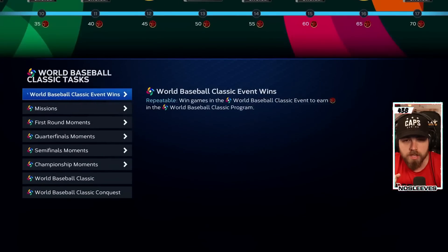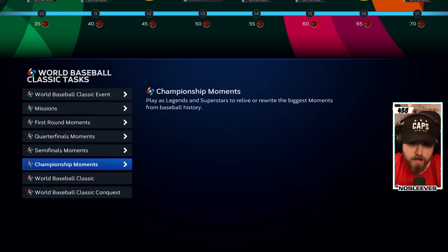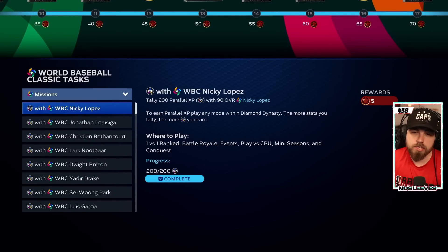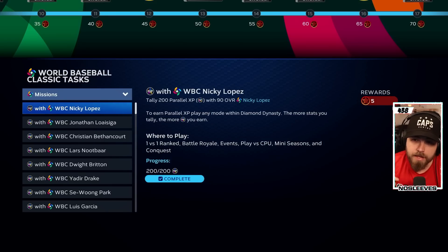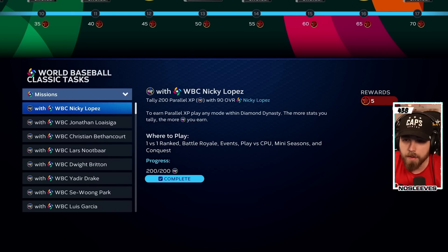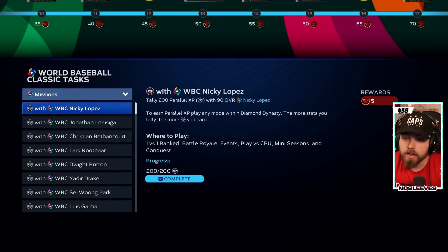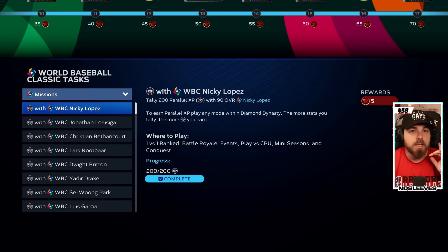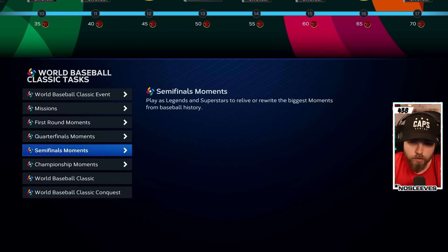You'll go through the first round moments, quarterfinal moments, semifinal moments, and championship moments. Once you've done all that, you've got a pretty good squad just a couple of hours into the game. The next thing to do is missions. Missions require you to get experience points with each of the players you just unlocked — for example, 200 Parallel XP with the World Baseball Classic Nikki Lopez card.